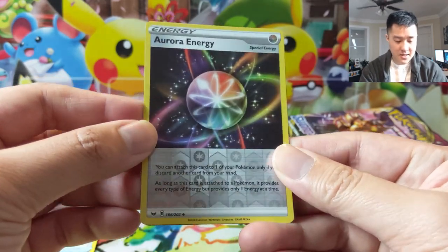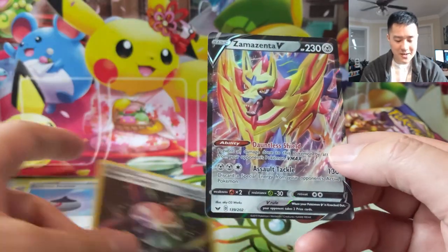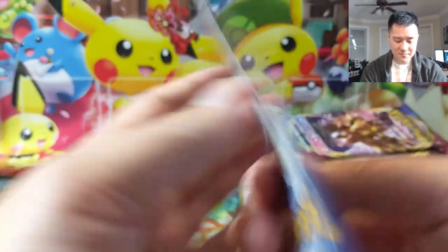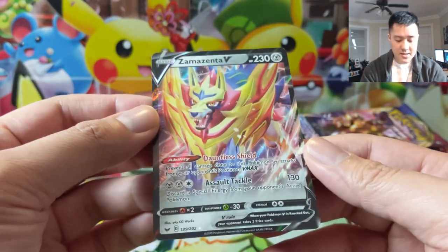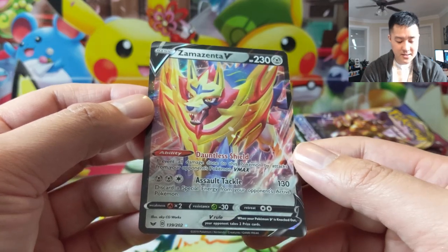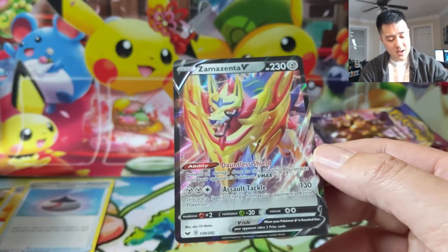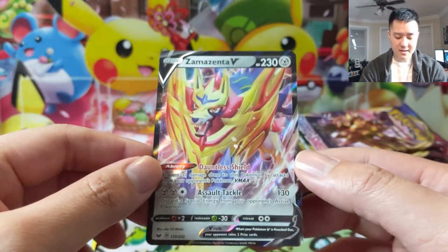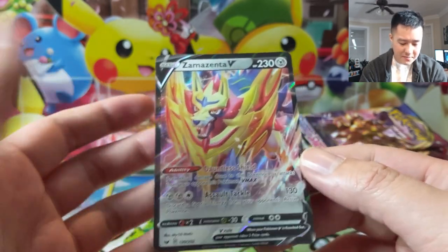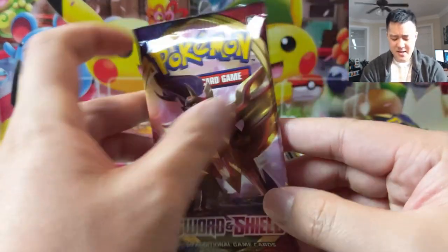Oh, I think we do have something — yep, we got a V card. It's Zamazenta — this is our second Zamazenta, a little bit off-center. Pretty cool. Protection from Vmax: can't prevent all damage from Vmax. Assault Tackle only does 130 but it has the added benefit — you can discard a Special Energy from your opponent's active Pokemon. I'm not sure if I like this, but we'll see. Zacian feels stronger to me so far.